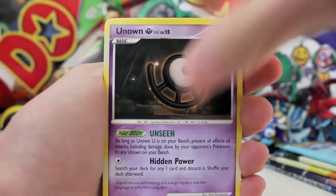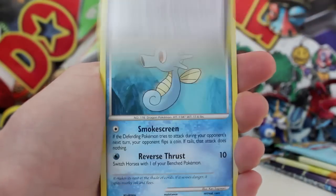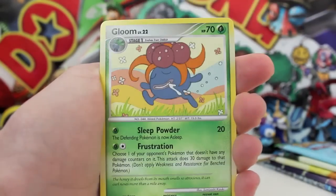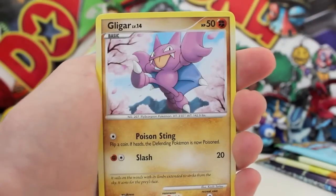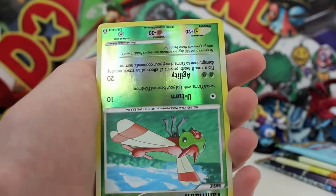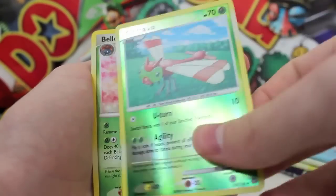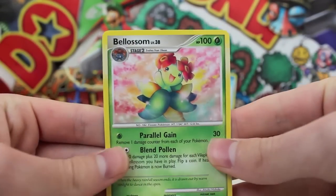We got a Swadloon there, an Unown looking pretty cool, a Sneasel, a Root Fossil — that looks awesome — a Horsea Underwater, a Gloom with really nice artwork actually, a Gligar that looks like it's taken straight out of the anime. Why are you upside down, Yanmega? We got a Yanmega and then a Blossom as our regular rare. We got Parallel Gain and Blend Pollen there.